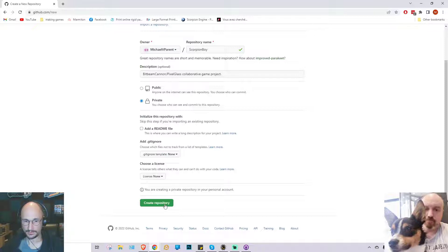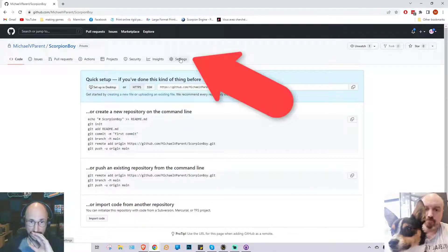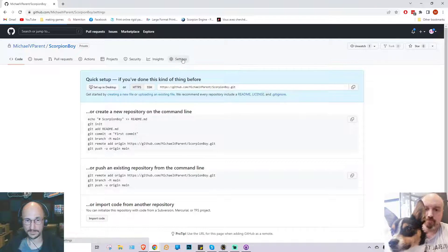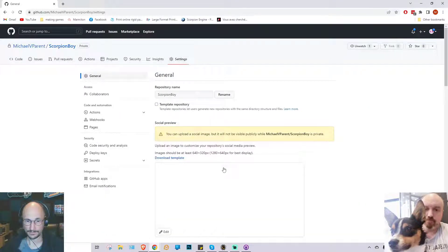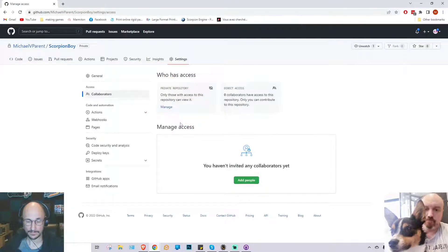Now I'll click create repository — that gives us an empty project. If you go to settings, under access there's collaborators. This is where you can invite people to access your repository and make changes if you're working in a team.